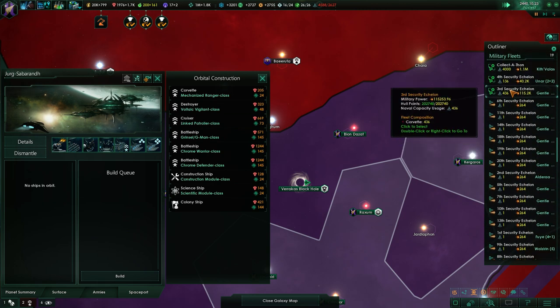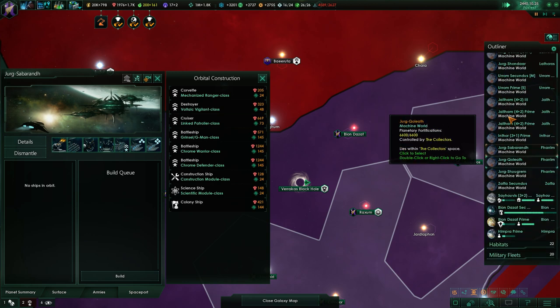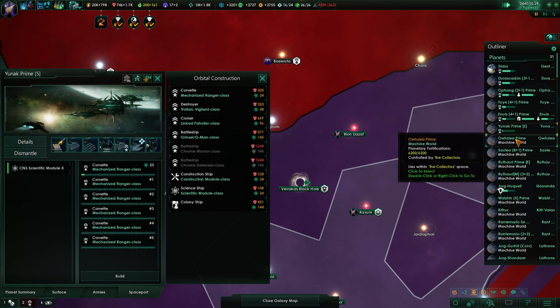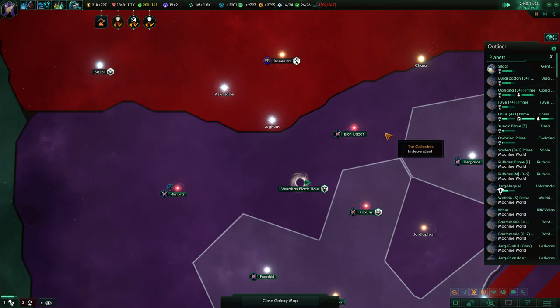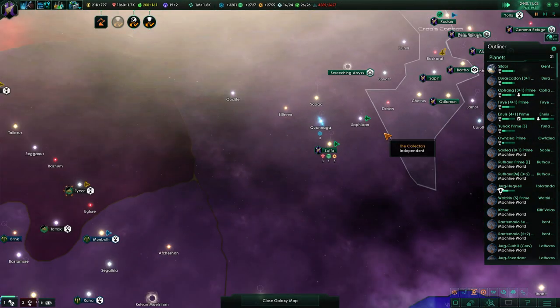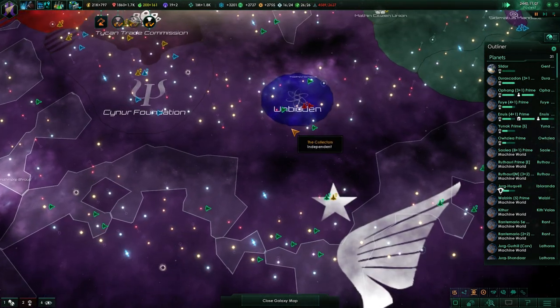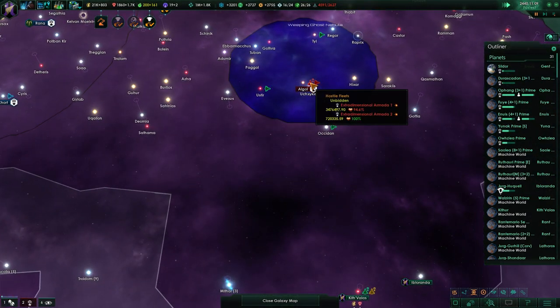How's it looking? 436 corvettes - getting closer and closer. I actually wanted to make this attack this episode but it looks like it's going to be next episode.